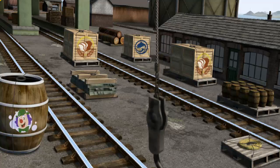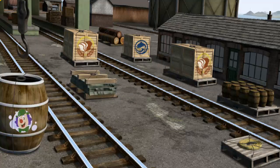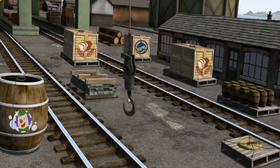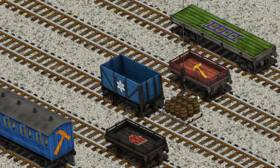Help Cranky find the water barrels. You found them! Let's lift and load. Now the cargo must be loaded. Help Cranky find the red flatbed with the picture of a yellow hammer. You found it!